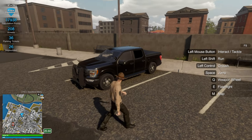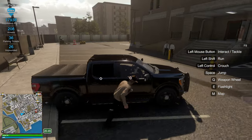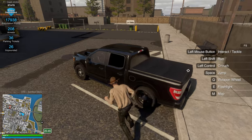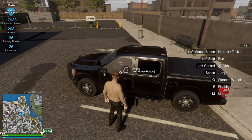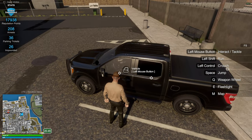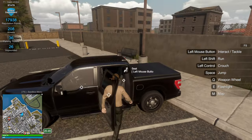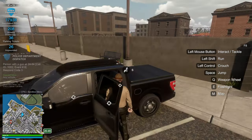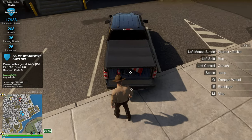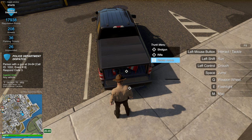Here it is. We have our undercover police truck. I have to say, you wouldn't assume that this would be a police truck. So I think this is great for role-play purposes. They also added the ability to be a civilian and drive a civilian truck, so that's pretty neat. The main thing I want to see is - yes, we have the divider, so you can put two people in the back here.